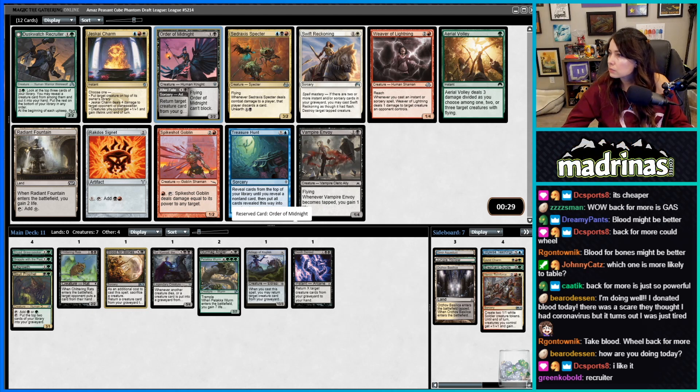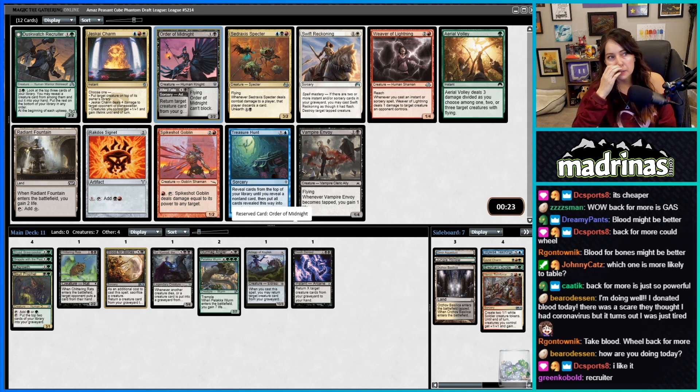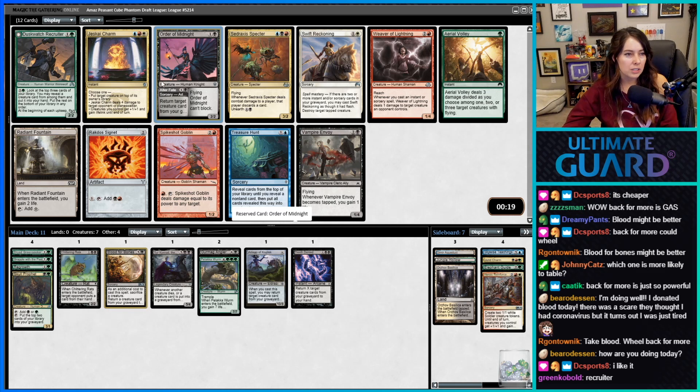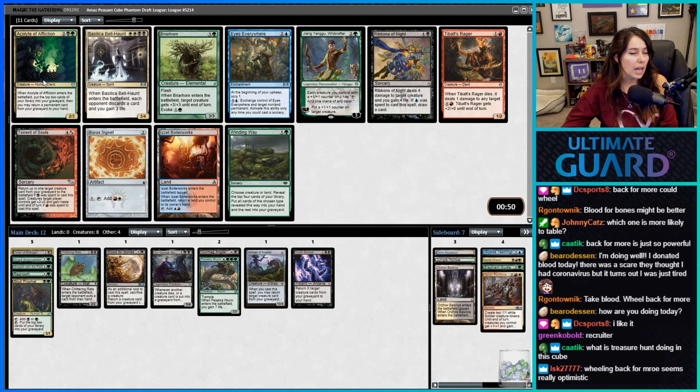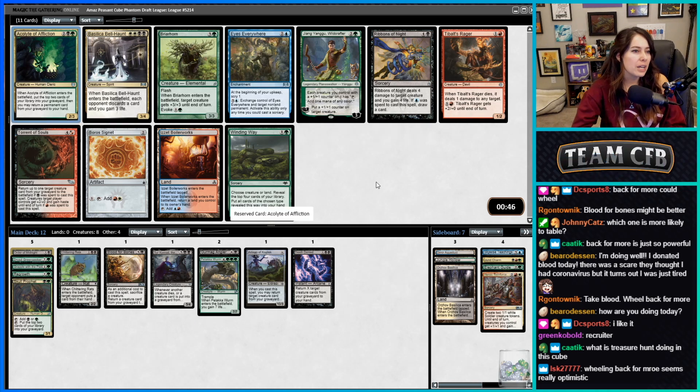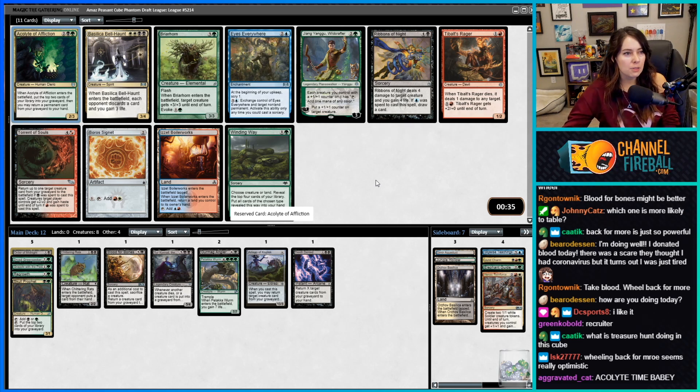I don't like Recruiter as much as Order of Midnight here. What is Treasure Hunt doing in the cube? Acolyte of Affliction looks amazing. Winding Way is also very good — choose creature or land, reveal the top four cards, put all cards of the chosen type into your hand. But Acolyte is just so sick, and if you buy it back you keep getting to buy back things.